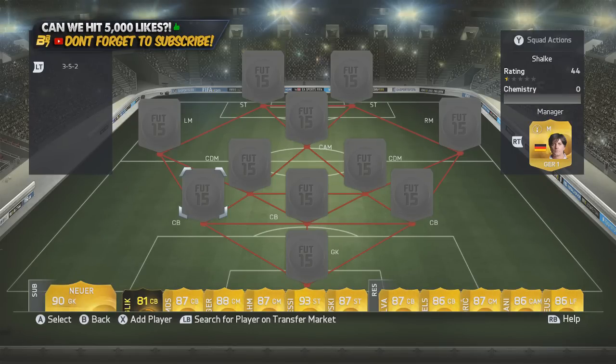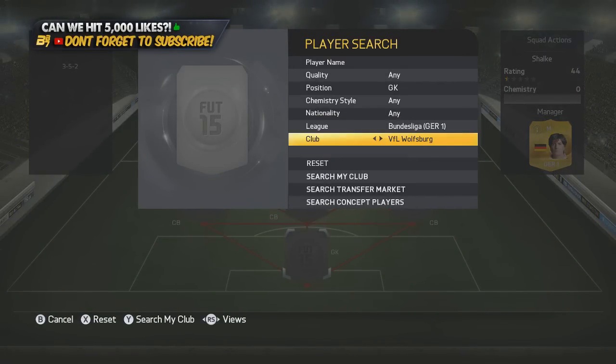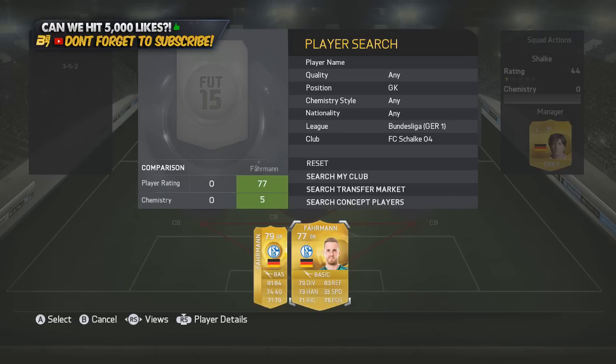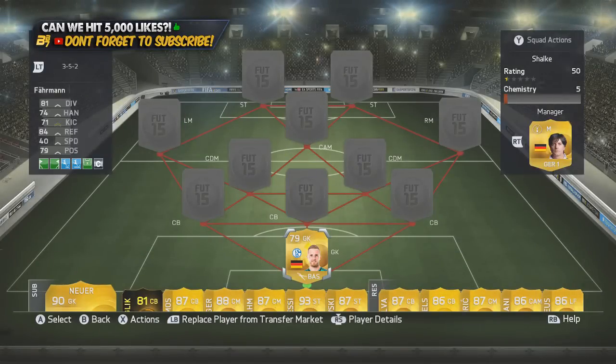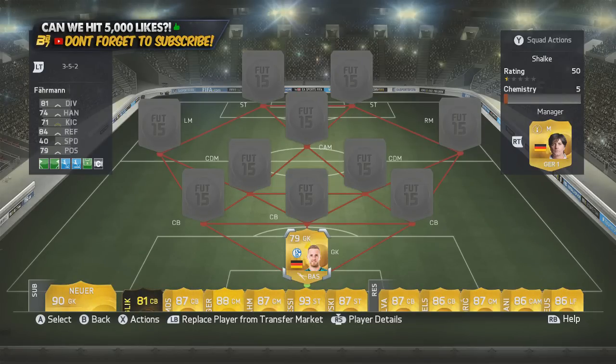In the goalkeeper position for the Bundesliga and AFC Schalke, we have the upgraded Farman, as you can see there. He has two versions. He's only 79, and Leno's higher rated than him, as is Neuer obviously. But for a cheap goalkeeper in the Bundesliga I would definitely go for him — or actually, I'd probably go for Leno. He is a pretty tidy goalkeeper if you manage to pack him.